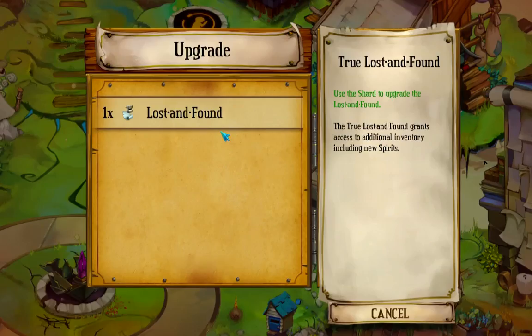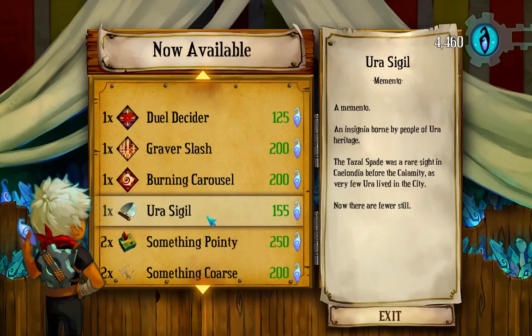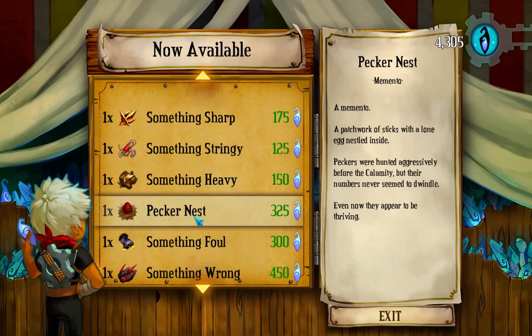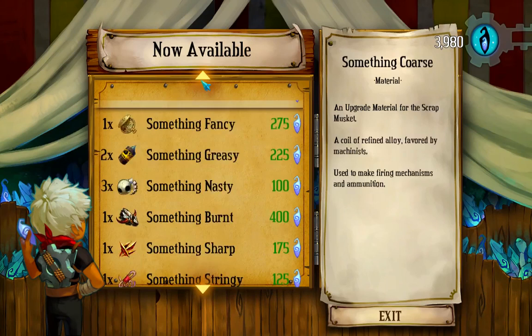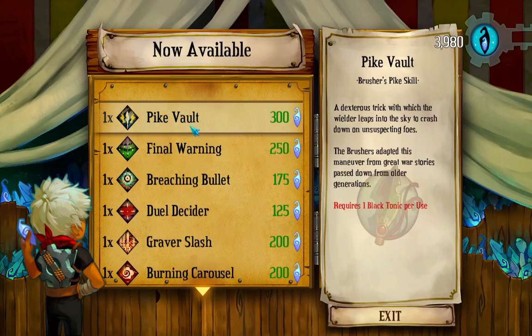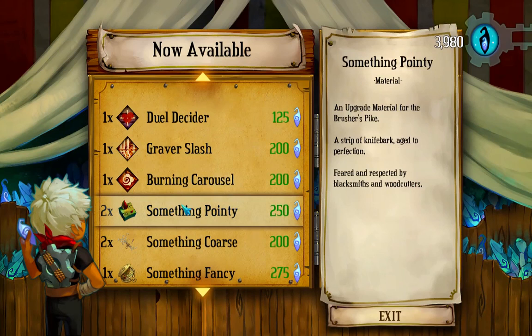What should I do? I actually never really went into the Lost and Found, I don't think. Oh, you can buy stuff — I did not know that. I'll buy some stuff. Oh, you can buy these as well. Pecker's Nest. Just checking on the things up over here. Duel of Cider. Oh, these are specialized ones. It's Pike Fault. There are tricks with the leaders. That's pretty cool. Grabber Slash. Burning Carousel — that's what we just got.